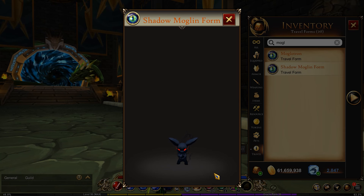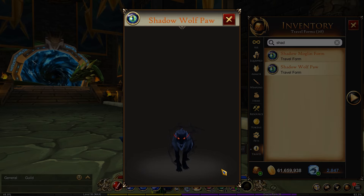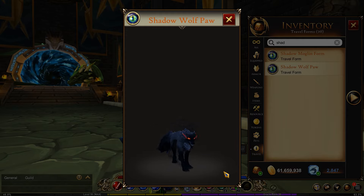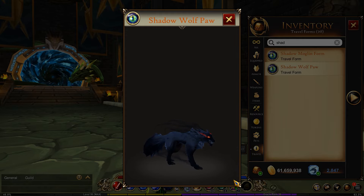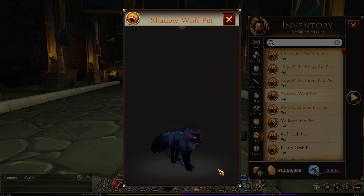Next is the Shadow Moglin form. I love this one — I think it is really cool. This is from the Moglin Kickstarter, and it's based on the Shadow Wolf form which came with the Kickstarter for AQ3D. It's given with one of the tiers that you'd have to pay for. For pets, one of the things we recently got from the Kickstarter was the Shadow Wolf pet.